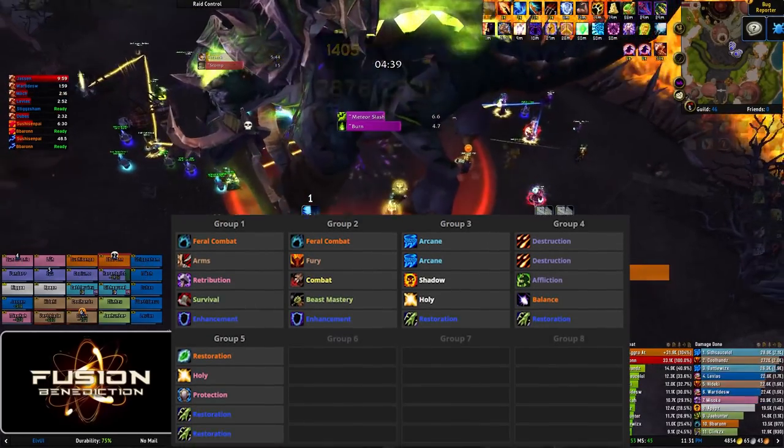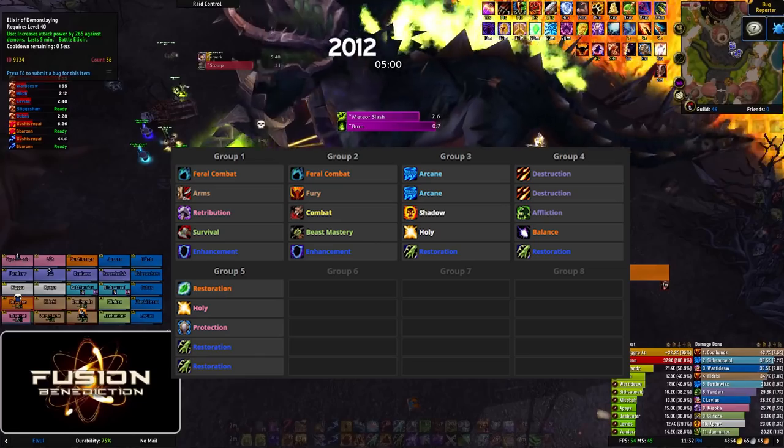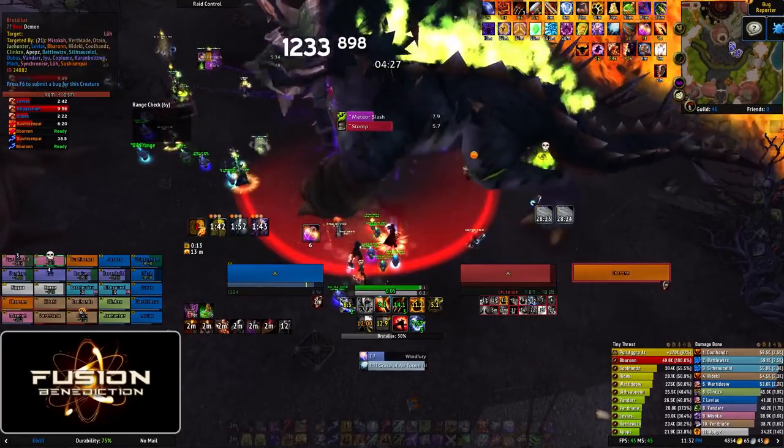Here is what a well-rounded raid composition might look like for Brutalis. Note that we have three tanks here. You only need two tanks for this fight, but you'll want three for other parts of Sunwell, so we kept him in there. Alright, let's get into it.